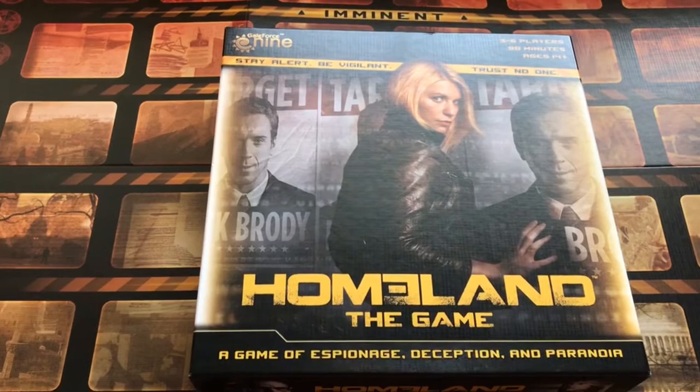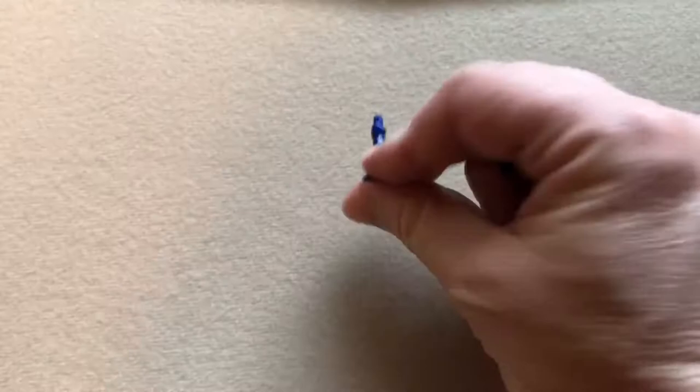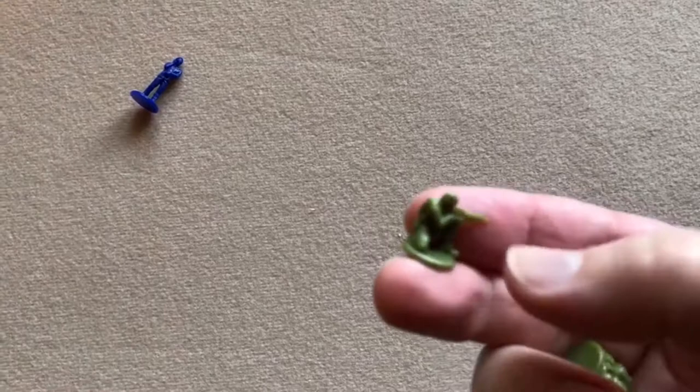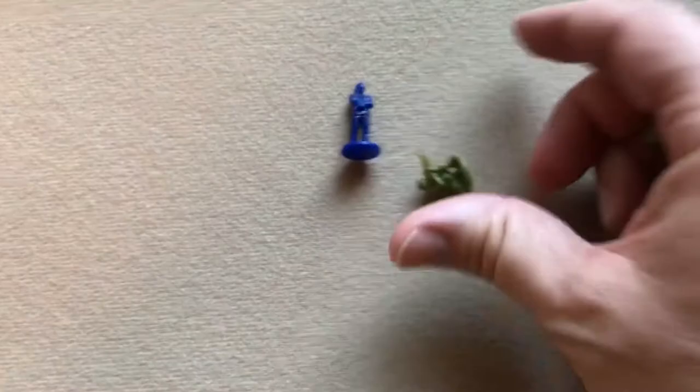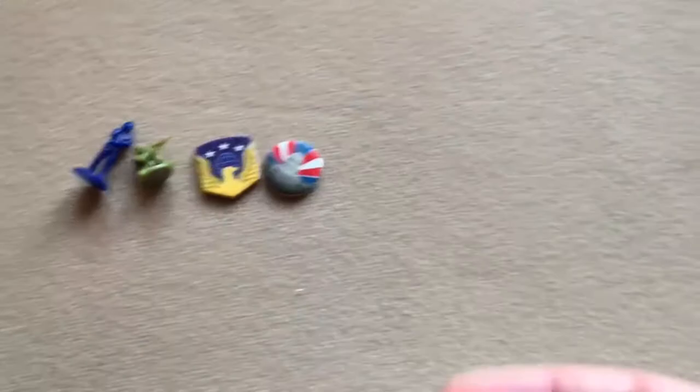Let's get started with setup. Each player starts with one agent — these figures here. I'm going to be playing a three-player game, so give each player one agent. Each player also starts with one soldier, so give each player one soldier. Each player gets one agency rep token and one political clout token.